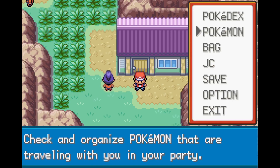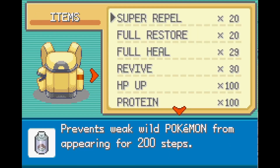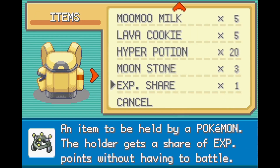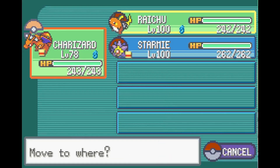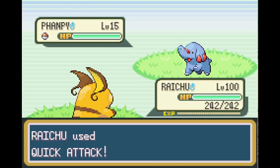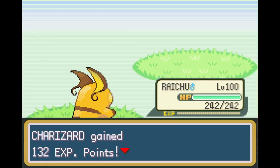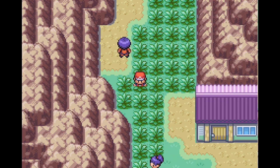There are other methods and items to help level up. First, you can use the XP Share. If you give the XP Share to one of your Pokémon, they will receive XP even if they don't fight. Just fight in the grass and if you defeat a Pokémon, your other mon will get XP too.